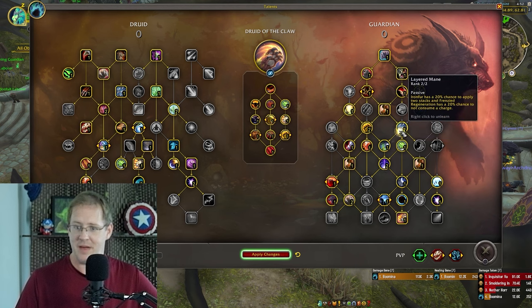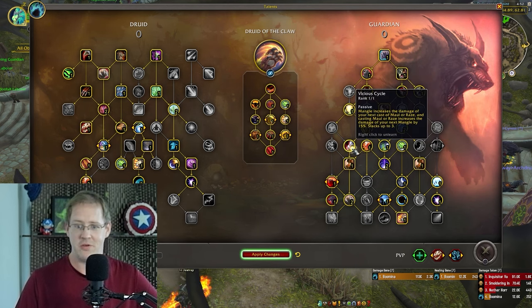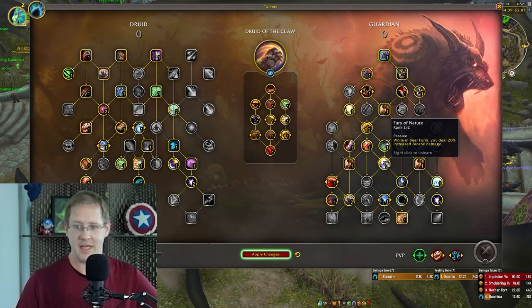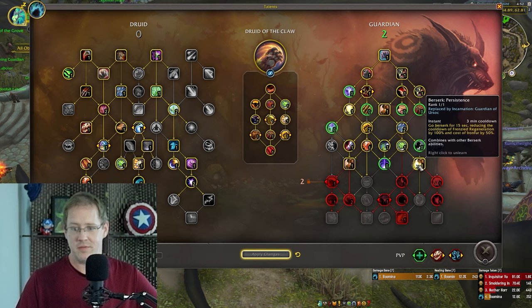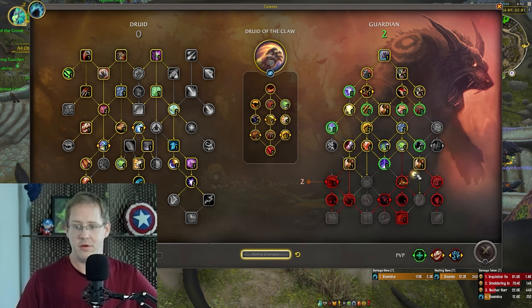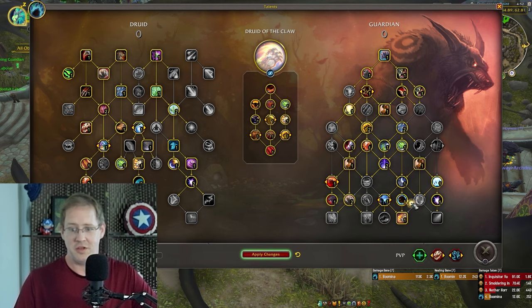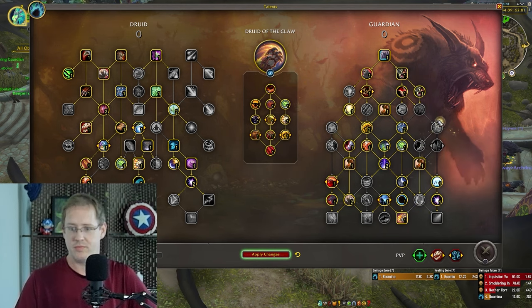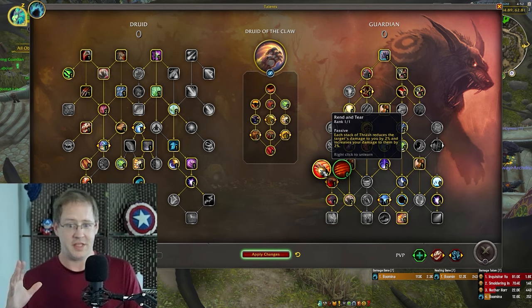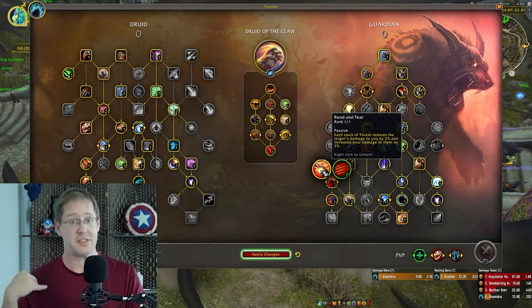This layered main decision is mostly a product of trying to get all the Mangle and Thrash damage talents. Fury of Nature — you could probably take points out of here since you have access to this node from your Berserk talent, but 20% Arcane damage, even though it's less damage proportionally than before, hey — what else are we doing? And a couple things about the Thrash talents: Rend and Tear — each stack of Thrash reduces damage taken by 2% and increases your damage by 2%.